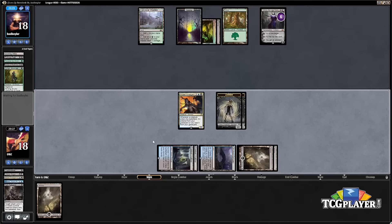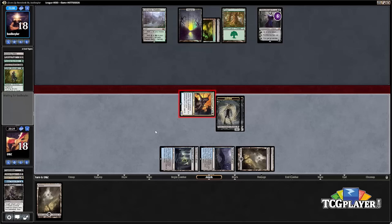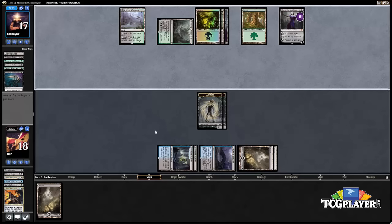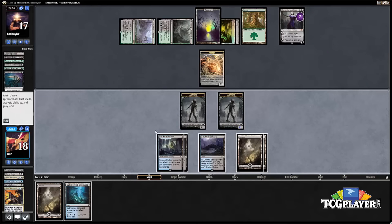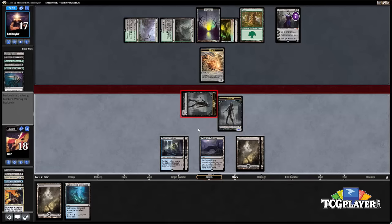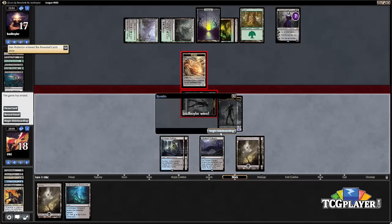Dark Salvation resolves, so we can try to mount a comeback. We'll swing the Prized Amalgam into their Liliana. And there's Grasp of Darkness — our opponent made a bit of a misplay: if they had used Grasp of Darkness on our Prized Amalgam before Dark Salvation resolved, the Sylvan Advocate would still be in play. We're running on empty and our opponent is about to ultimate Liliana, so let's move to the sideboard.